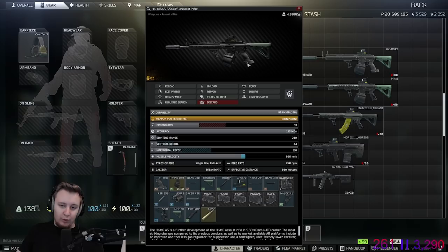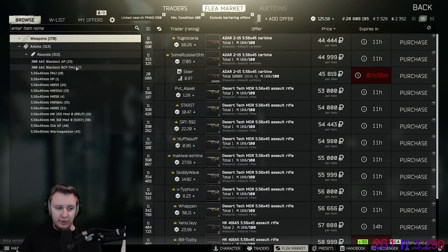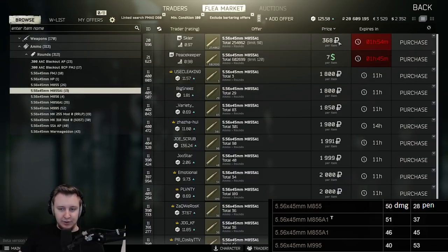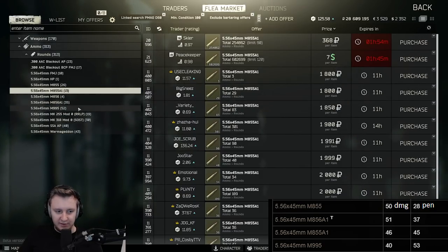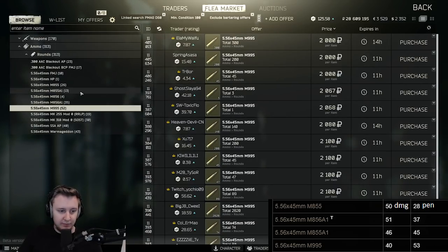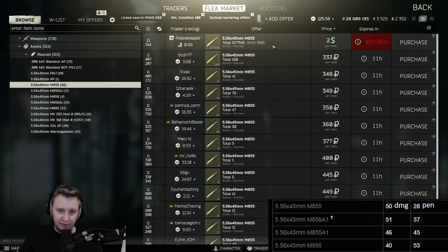Regarding ammo, my advice is to use M855A1 if you have it unlocked at Traders, since it's much cheaper than buying M995 from the flea. M995 is around 2,000 rubles per bullet on the flea, while M855A1 is only 360 rubles from Traders. So either buy M855A1 from Traders, or if you're going the flea market route, go for M995 — it's about 200 rubles more expensive but definitely worth it. If you want to save money, the next step down is M856A1, which has a bit lower penetration but is still decent.